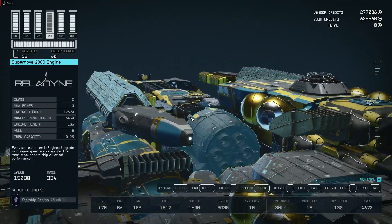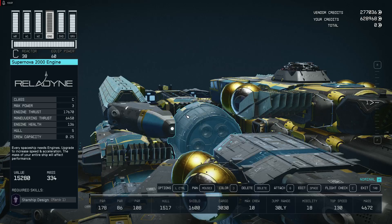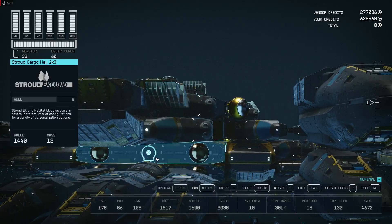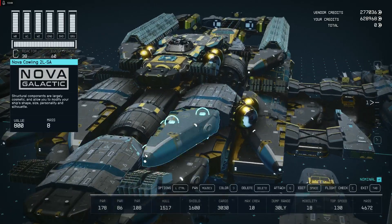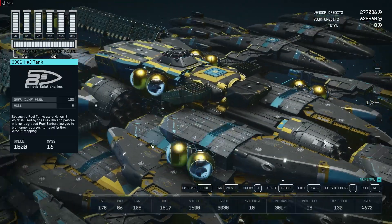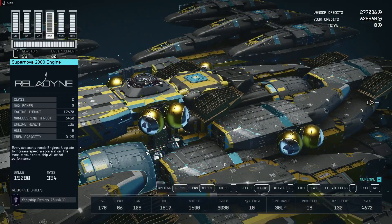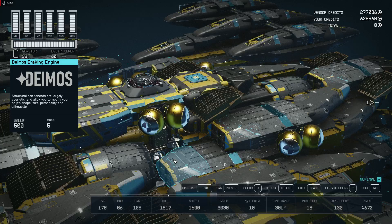This ship also has four engines, similar design to previous prototypes, but I had something different in mind. As you can see we have the main engines and we have braking engines.